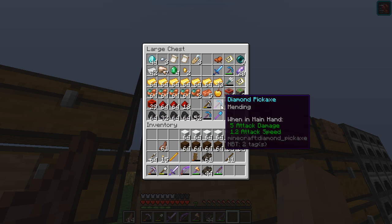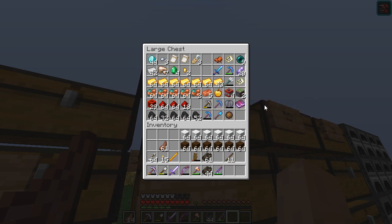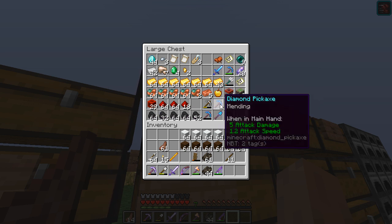I need a pickaxe. Fortune 3 doesn't work on it, does it? Oh, we need Silk Touch for the ruined debris? Not for the actual block, right? No, no, I think it just mines normally and then you smelt it down to the scrap. So you can't Silk Touch the thing you find? No need. Cool. We've got Efficiency 4.